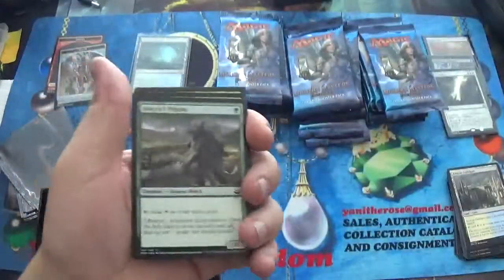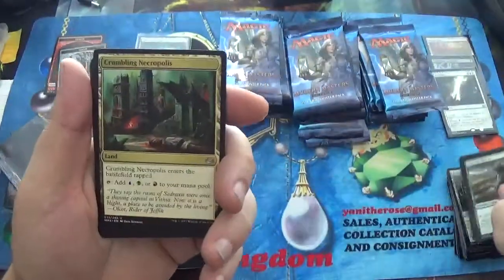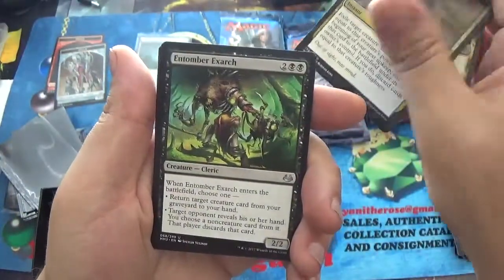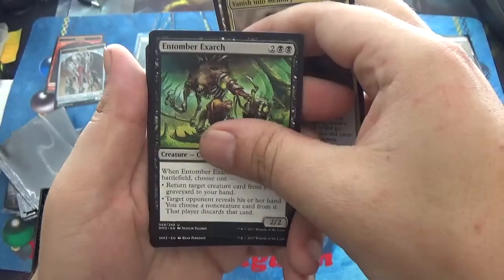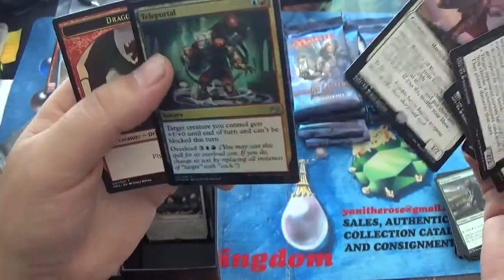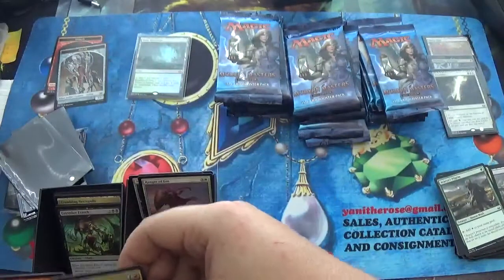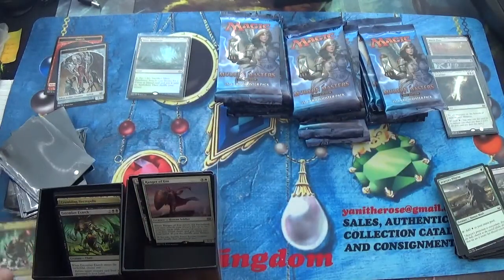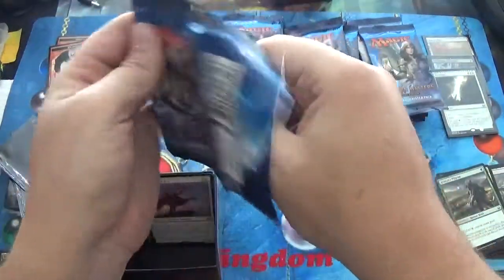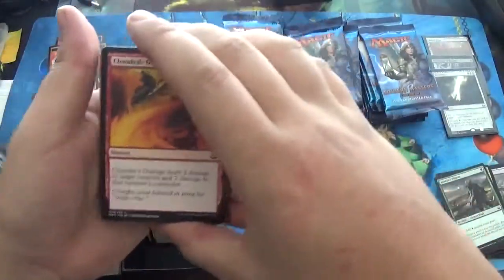Sorry if I talk too much — I'm working on that. It's another Crumbling Necropolis, a Vanish into Memory, and Tumor Exarch. Our rare is a Ranger of Eos with a Foil Teleportal. That pack could have been a little bit better. No spice so far — I am still waiting for my Snappy, my Lily, or my Goyf.